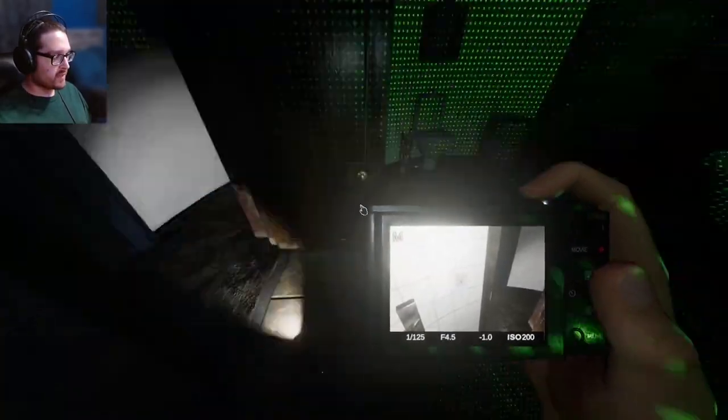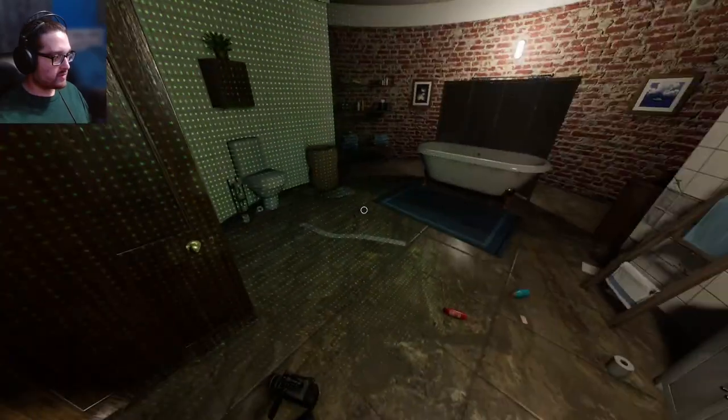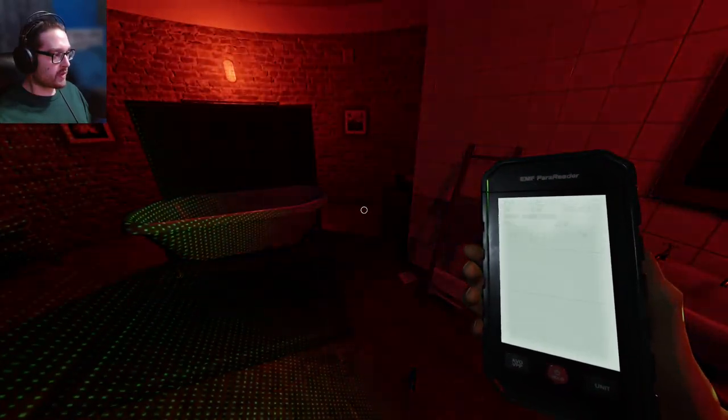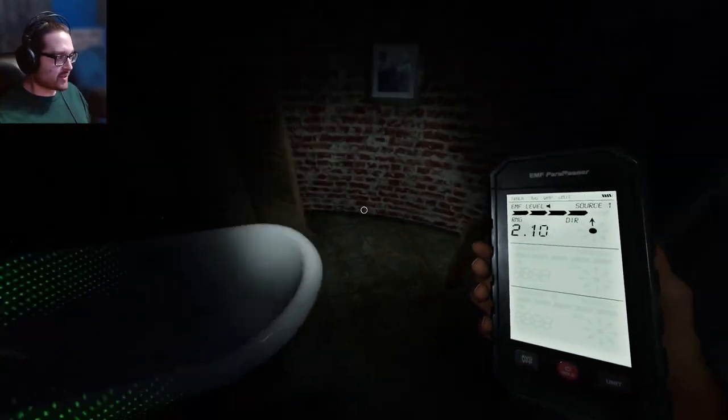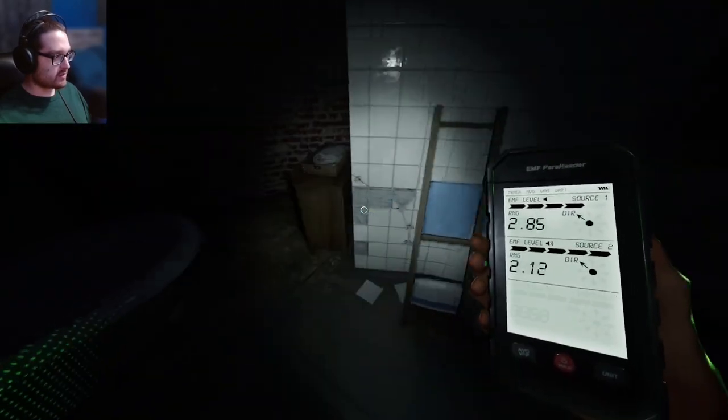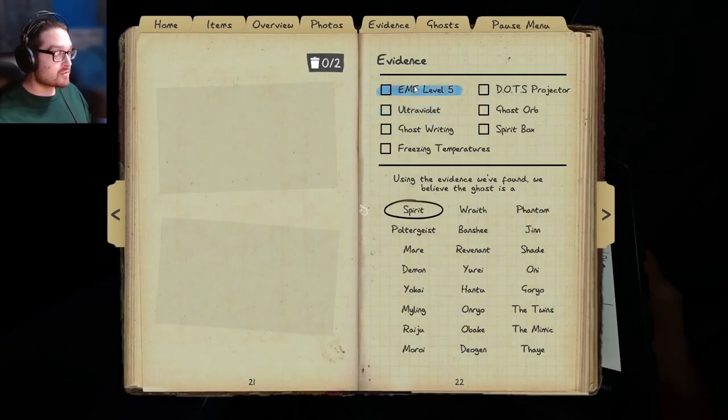Why does this keep happening? I get these red light events and then you're not even here. There goes more sanity. That was this door — look at that, there's the EMF 5.